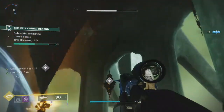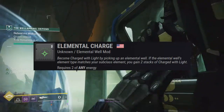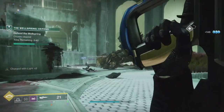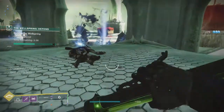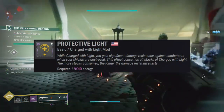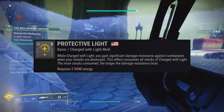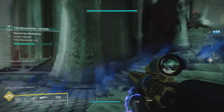Taking this concept even further, I put on Elemental Charge, which gives a charge of light every time you pick up an elemental well, or two charges of light if the elemental well matches your subclass energy type. And to make use of these charges of light, I put on the Protective Light mod, which gives significant damage resistance against combatants when your shields are destroyed. Since the void elemental wells will give me two charges of light, I'll get 50% damage resistance for a grand total of 10 seconds.